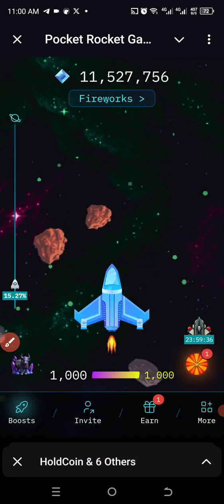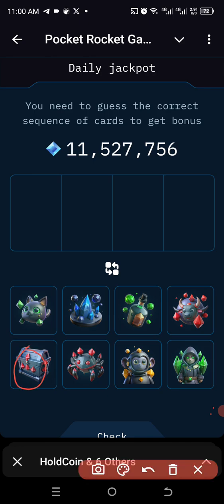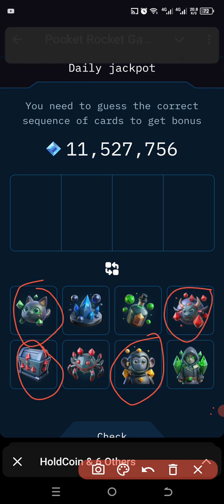We'll click on it — that's where the daily combo is. We're going to start putting them in one by one. The first one is this one here, the second one is this one here, the third one is this box, and the last one is this one here. Let's get started.